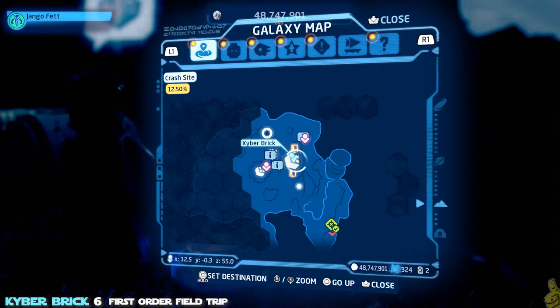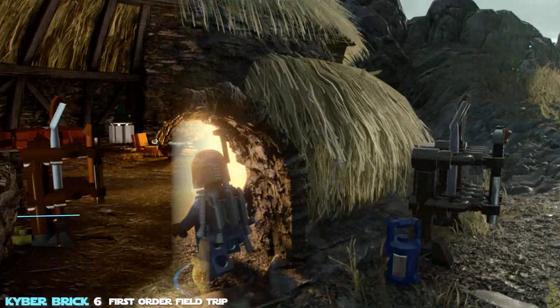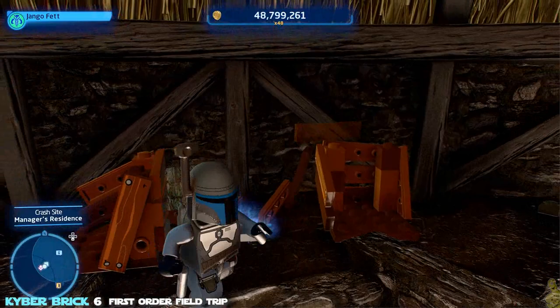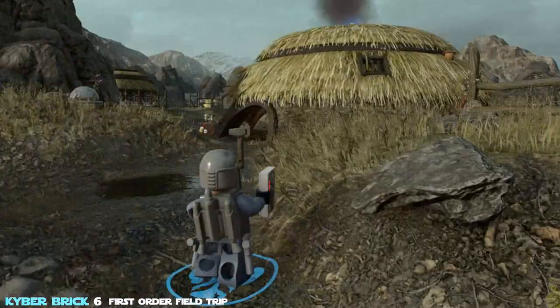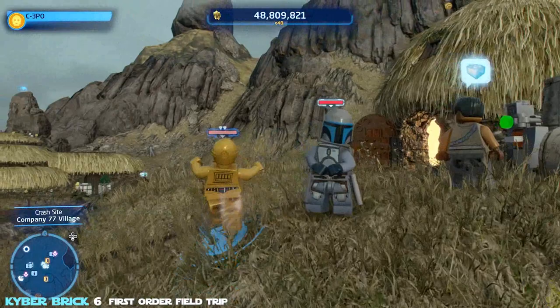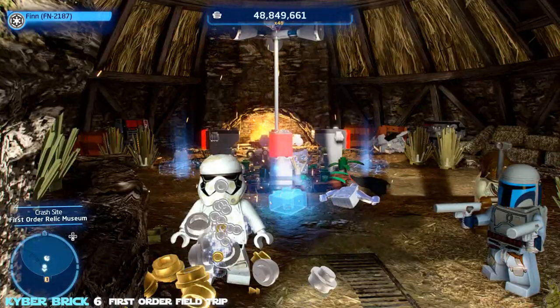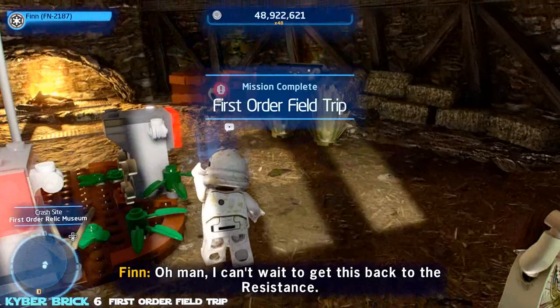Only problem is we are missing the key card to get into the museum. Luckily we have the location — it happens to be in the hut just down to our right. By talking to him, it unlocks the rumor, which you could have paid money for. We're just going to grab this keycard — it looks like an old NES controller, wireless. We'll give it the old swipe and it should open the door. Inside we need to break some silver bricks — pick your favorite villain character, use a grenade, and it should puke out a brick, giving us that First Order Field Trip kyber brick.